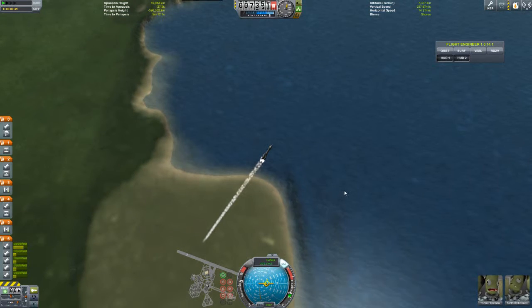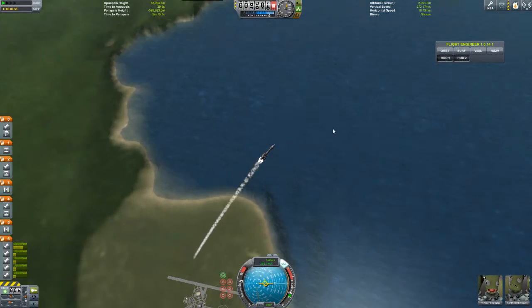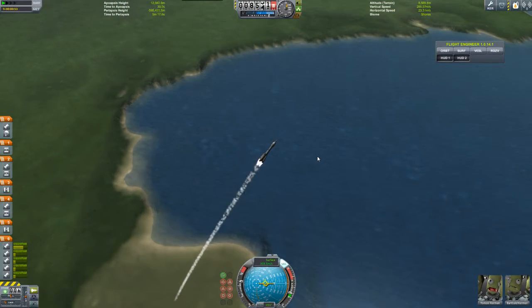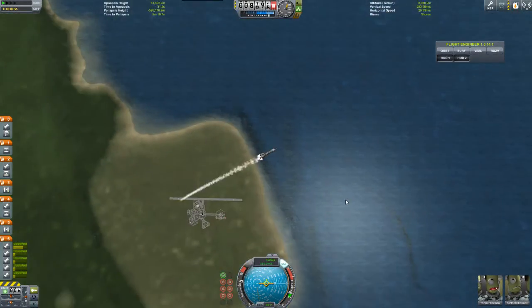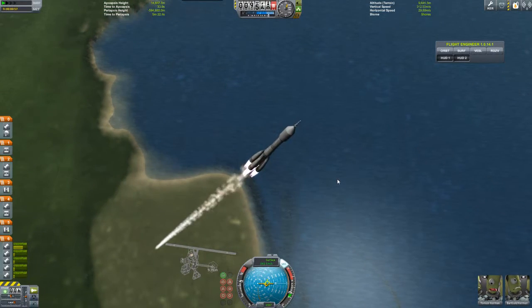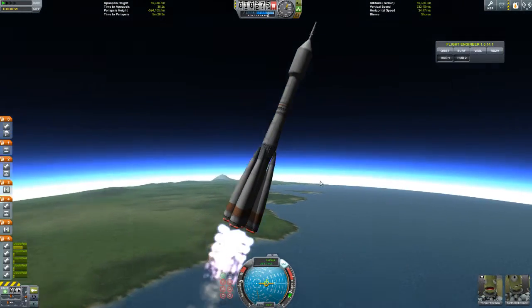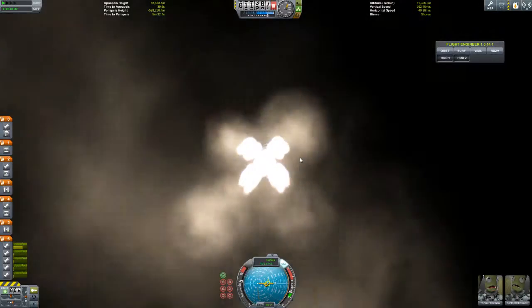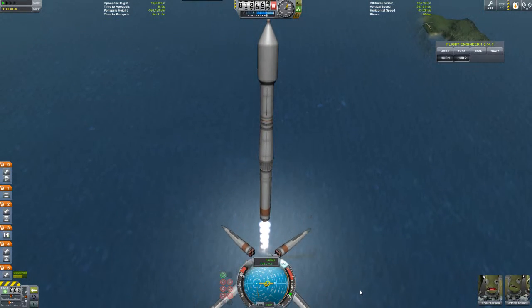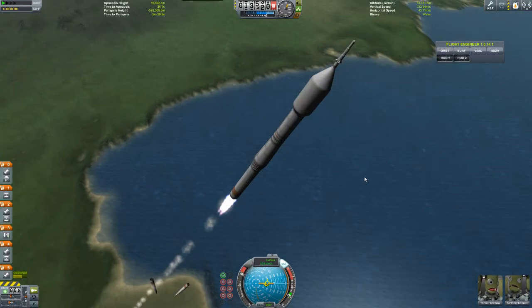I'll keep the camera rolling up until booster separation. Given that this launcher has been pretty well proven, I'll just give you a close-up here — it's pretty clear we're going to space today. I'll see you in orbit after booster sep. Alright, here it is. Look at that, very pretty. Boom. Alright, I'll see you in space.